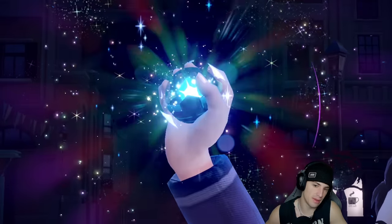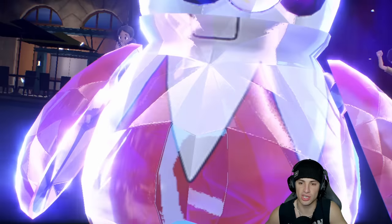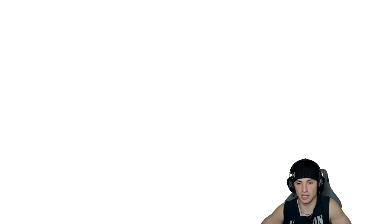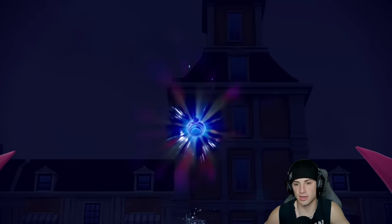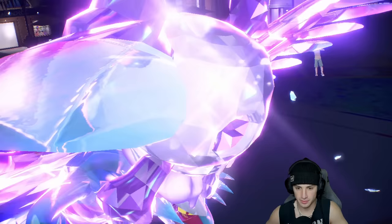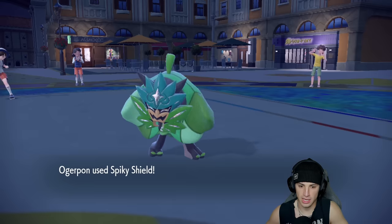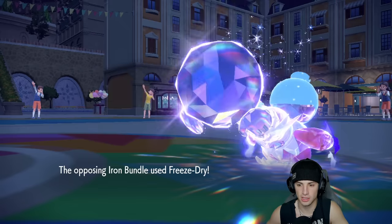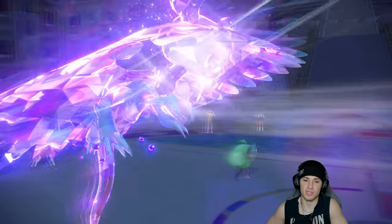They end up Terastallizing too — Iron Bundle goes straight Ghost type, so I have Knock Off for that. Arcanine is a little scary with potential Flare Blitz. I Terastallize Roaring Moon just to not die to Ice moves, and use Spiky Shield with Ogre Pond while it's at +1 Attack. Now we can get off the Tailwind — we're sitting pretty nicely here.